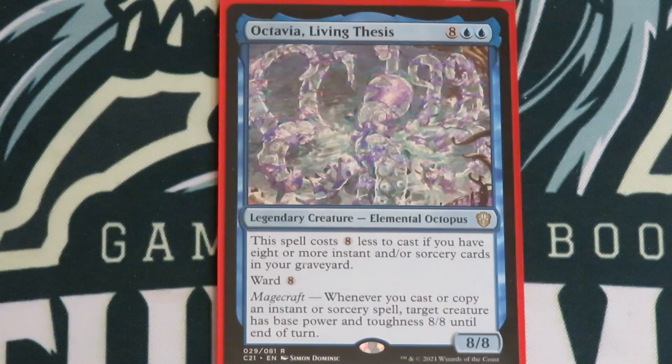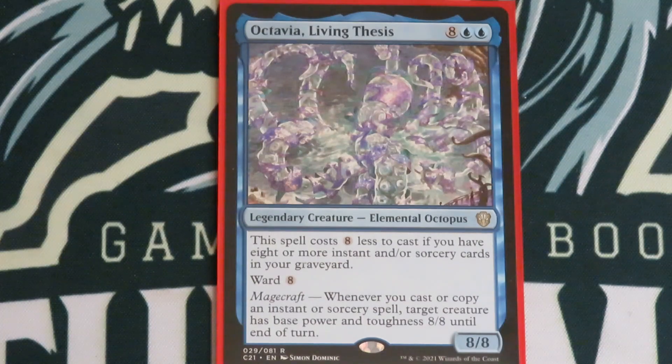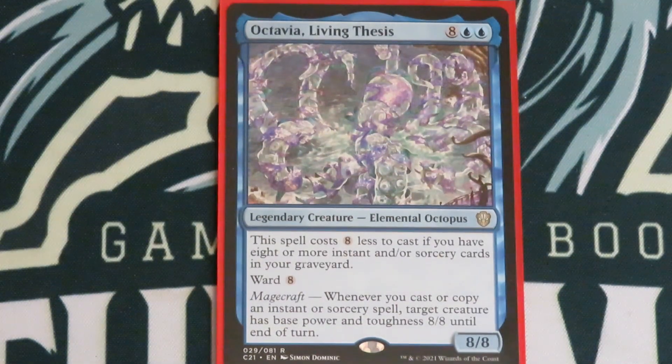Here is Octavia, Living Thesis. She costs a whopping 10 mana — that's right, my commander costs 10 mana, eight colorless and double blue, for a legendary elemental octopus. This spell costs eight less to cast if you have eight or more instants and sorceries in your graveyard. It has ward eight, so it costs eight extra to target with spot removal. And it has magecraft: whenever you cast or copy an instant or sorcery, target creature has base power and toughness 8/8. It says any creature — not just your creature — any creature becomes an 8/8.